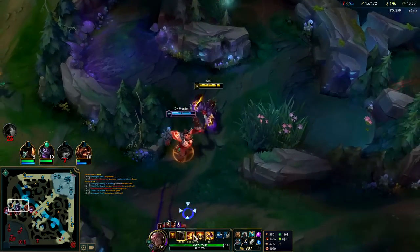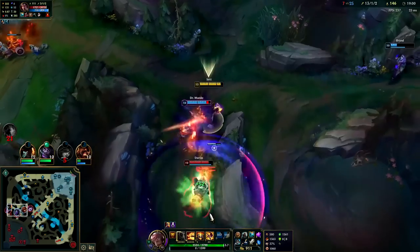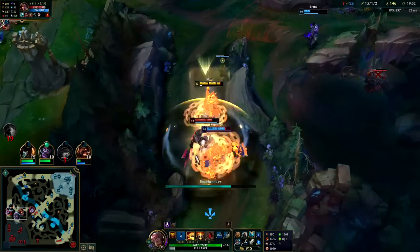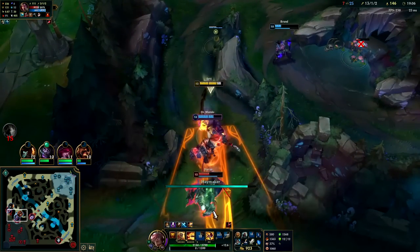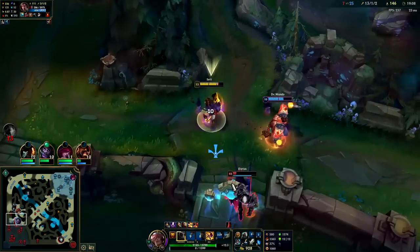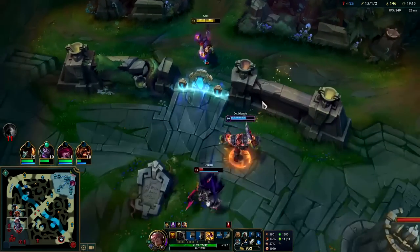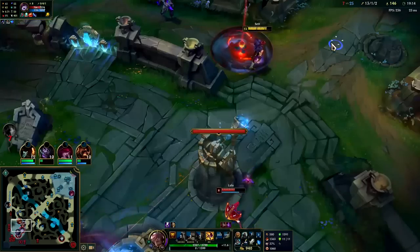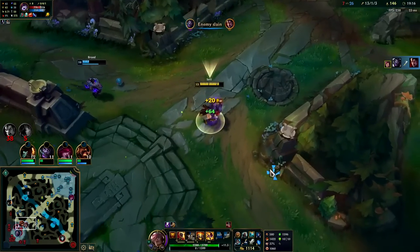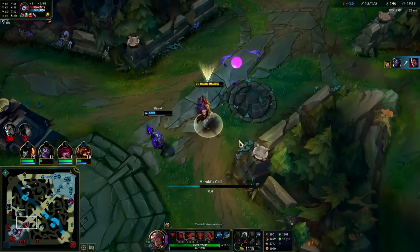We started it — got our Q going into him, just need to find the E now. And the Stride Break into W. I lost vision, dang. I don't think Mundo was even gonna be able to kill him — oh, spoke too soon, commentator's curse.